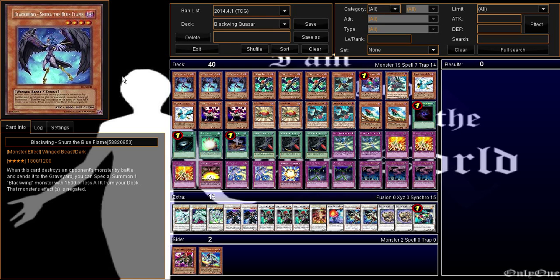Sup sup sup guys, Mikey here with another deck profile. I have here for you Blackwing Quasar — Quasar Wings, whatever you want to call it — and this deck is fun as hell.